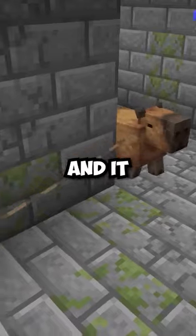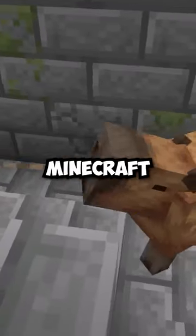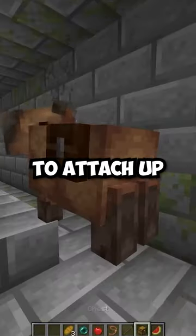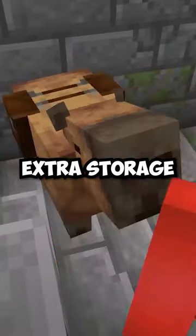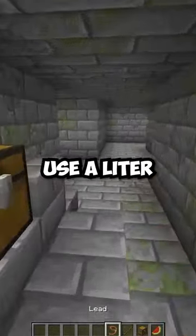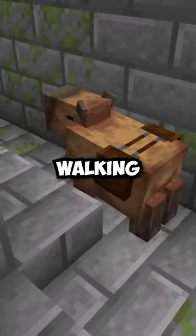Capybara are an adorable creature, and it turns out they're just as cute when we add them to Minecraft. After taming one of these with any of the items that you see on screen, we'll be able to attach up to two chests to it for some extra storage. And even though we can't ride these around like a pig or a mule, we could still use a lead or a melon slice to have our very own walking double chest.